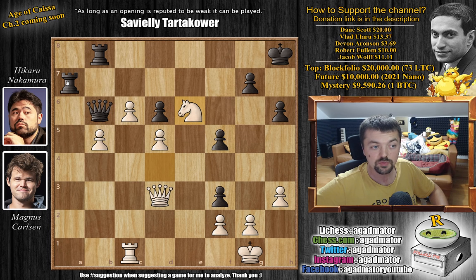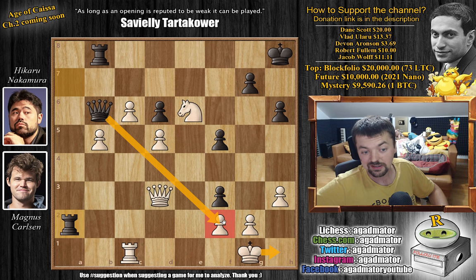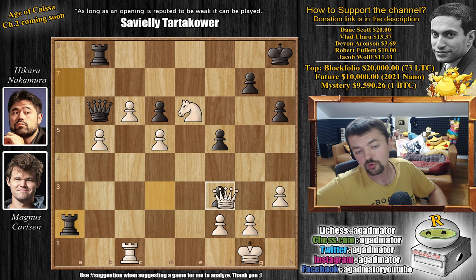After knight to e6, Hikaru plays rook to a2 with the threat of queen captures, king to h1, and queen captures on g2 checkmate. But Magnus prevents this and plays queen to d4. It was in this position, on move 37, that Hikaru resigned the game.